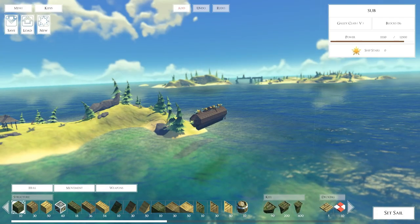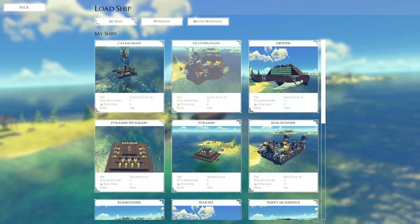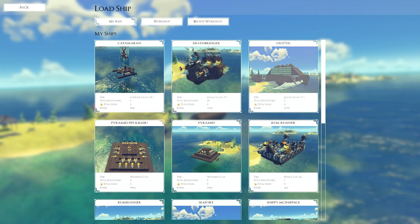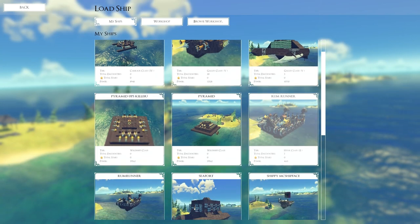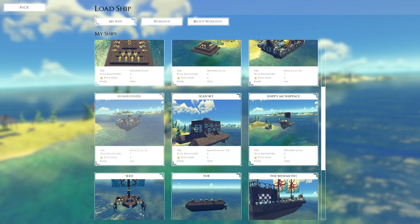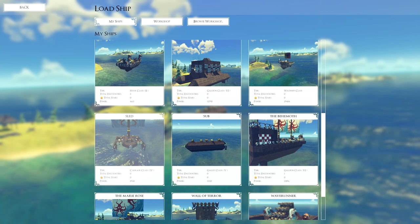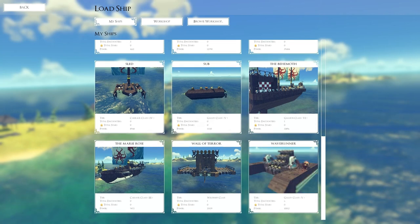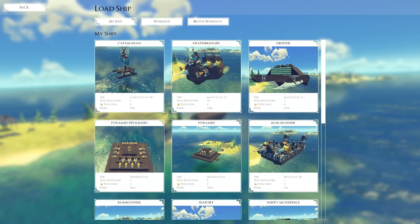I've made some really cool builds so far and if you guys haven't seen them, definitely go back and watch the videos. I made a catamaran, I made the Deathbringer — which I guess was kind of like a ship, it was a little fat thing. The Drifter, which is like a pontoon melee thing. Pyramid, which is an FBS killer. The Rum Runner, which is the legit one — it kind of looks like a boat. I also made a sled, a sub, and Wave Runner. So I've made quite a few already.